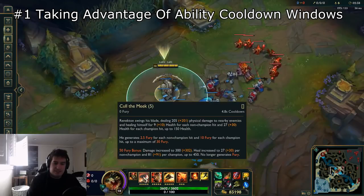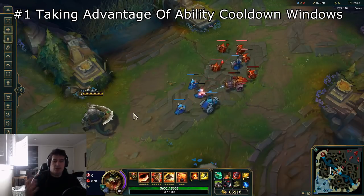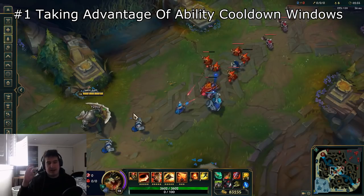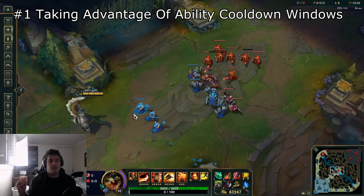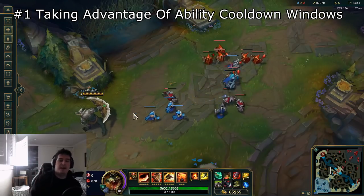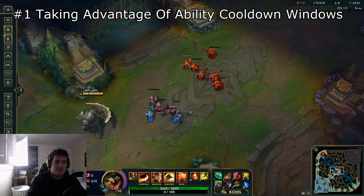Whenever those abilities are down, you want to look to take advantage of those windows — windows where you are more powerful than your enemy. Keep in mind that's a plus one in your trading potential. We're going to run this theme throughout: other tips and lane situations may be a plus two, plus three, or plus four. After you use your abilities on minions, think of your trading potential as a minus one. You want to take trades at your highest number — the lower your number, the riskier your trades.